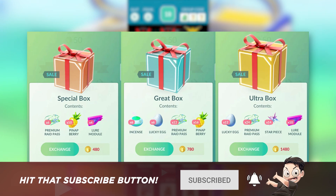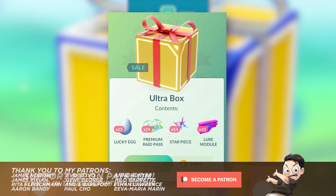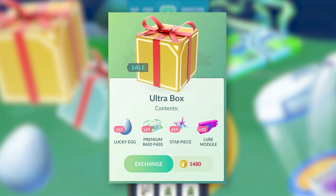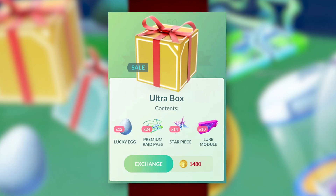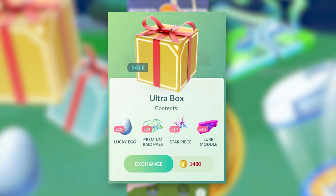They would typically bundle items in a much more cost-efficient way while also giving you a massive discount. For example, one of the earliest iterations of the Ultra Box gave you 12 Lucky Eggs, 24 Premium Raid Passes, 14 Star Pieces, and 10 Lure Modules. If you were to buy these items individually, you would be spending 5760 PokéCoins, but this bundle would only cost you 1480. These spectacular deals made these boxes extremely popular and drove players to spend real money in the game.